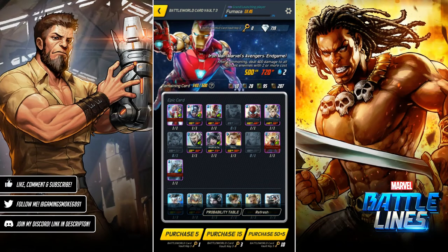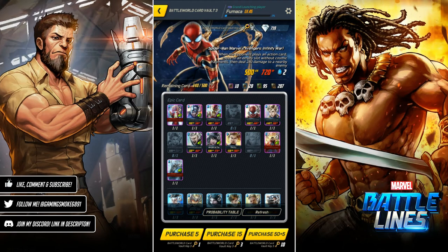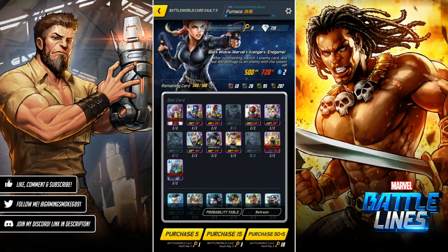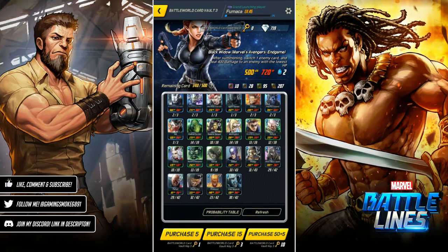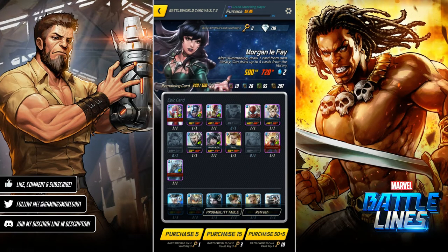We are back with another Marvel Battle Lines video. You may have seen my last video where I jumped into the Spider-Man Far From Home pack and unfortunately I wasn't that successful - I wasn't able to get any of the new cards and ended up getting Odin as an epic. I thought I'd jump into Battle World Vault 3, as there are still quite a number of epic cards and three action cards I haven't got yet.